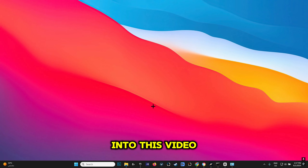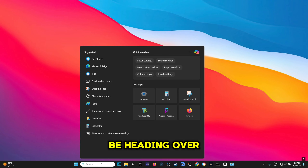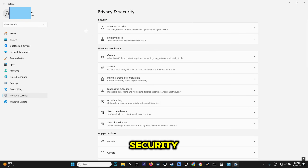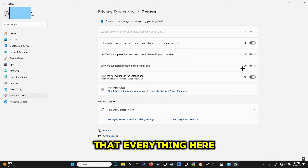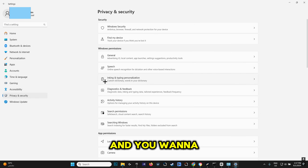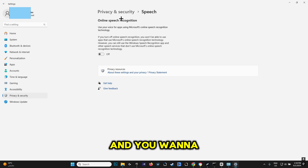For the second step in this video, we're going to head over to Settings and tweak some things. Go to Settings, then Privacy and Security. Find General and make sure everything here is turned off, especially anything that has to do with notifications, as it puts a strain on your CPU. Then head over to Speech and make sure that Online Speech Recognition is turned off.